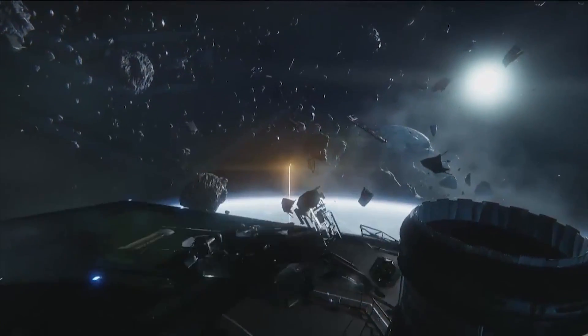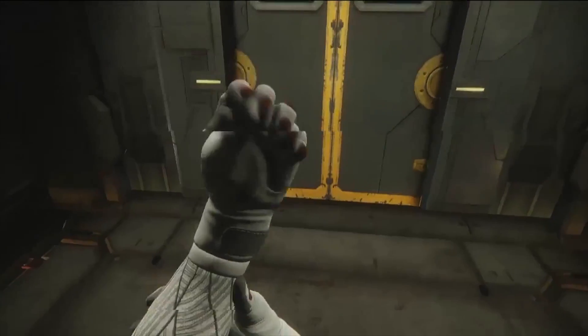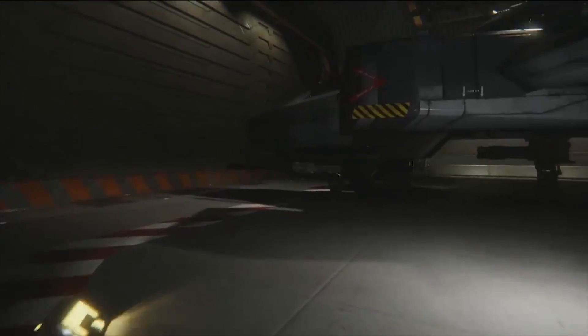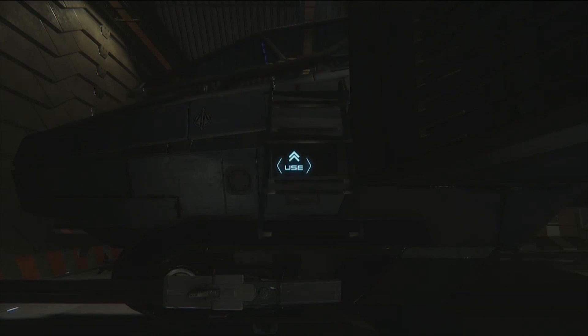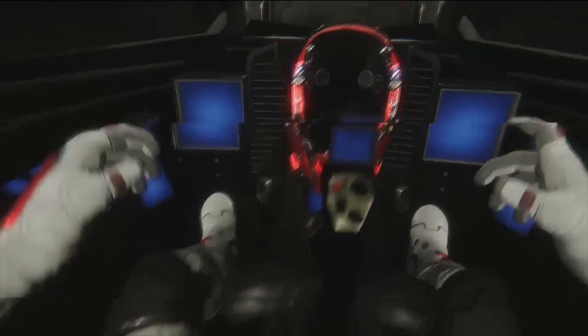Moving on into the hangar, one thing I noticed was that Chris Roberts stated the PBR had actually been added to the ship. A couple of places where I noticed it — at the top of the steps, looking at the metal material, that sort of goldy colour, the way the light reflected on it looked very good. The only thing probably letting that down was the lighting in the hangar, but once PBR is added to the hangar the reflections and light will be improved. You could really appreciate the PBR on the ship if you took one of those walk-around-the-ship sort of moments.